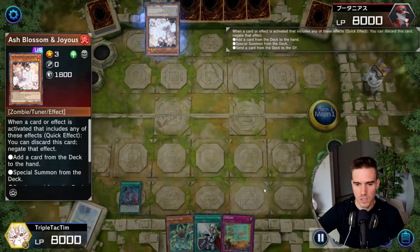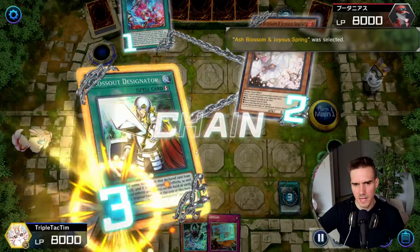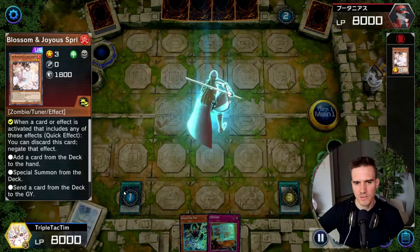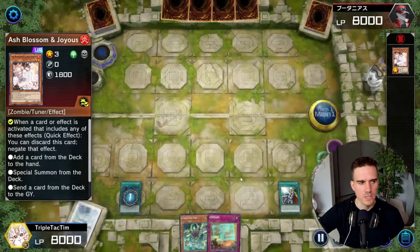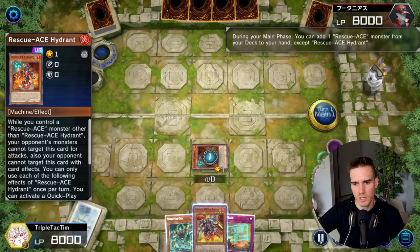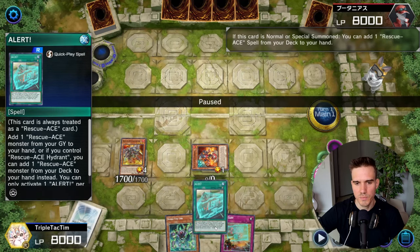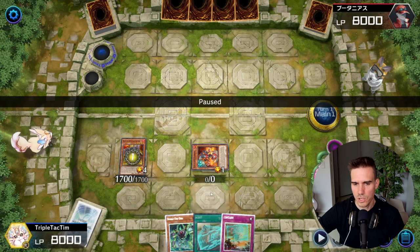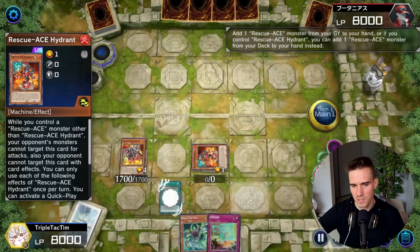Otherwise I would still have plays - I could go Snake Eye Oak, go Heater, and then climb up into the Princess because there's an Ash in the graveyard. But I definitely want to get this through to get to my Rescue stuff. So I'm going Original Sinful Spoils, Rescue Hydrant, activate to grab the Airlifter. Then Airlifter normal summon - at this point I'm grabbing the Alert because I figure I can set the Emergency and activate it afterwards. Also the Alert, since the Hydrant is on the field, can search me the Turbulence.